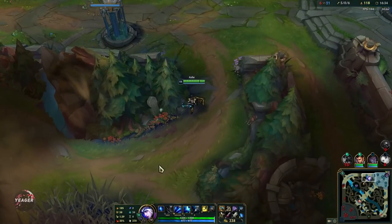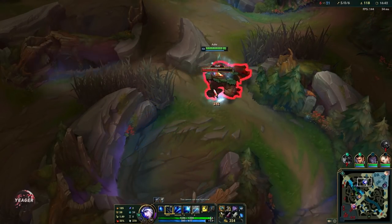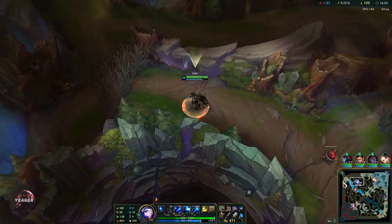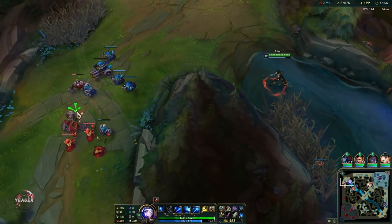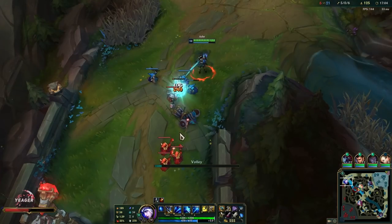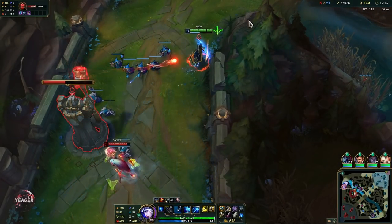Let's go ahead and take the Rift Herald here. Rift Herald of course makes you so good at kiting — you already have slows on your passive, but Rift Herald is always nice to have on the ADC. You definitely want to give that to the ADC unless he's running it down. Or if the jungler is playing an ADC himself he can also take it, but most of the time you want to give that to the carry.